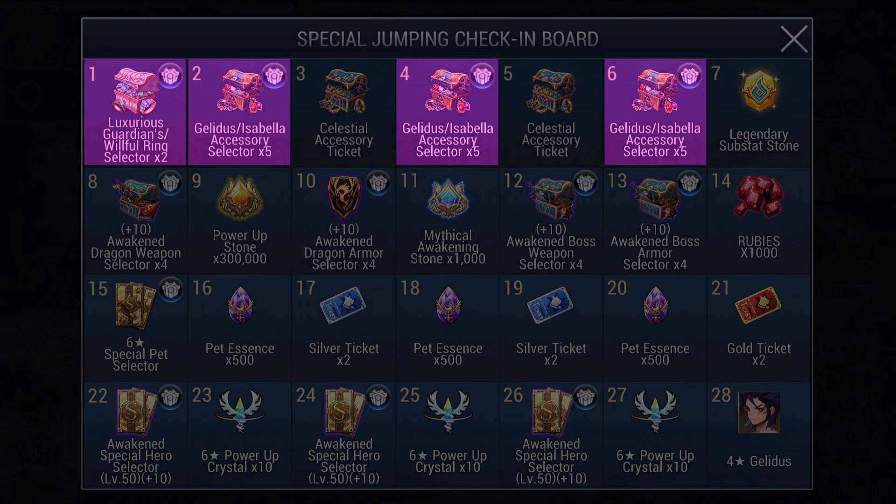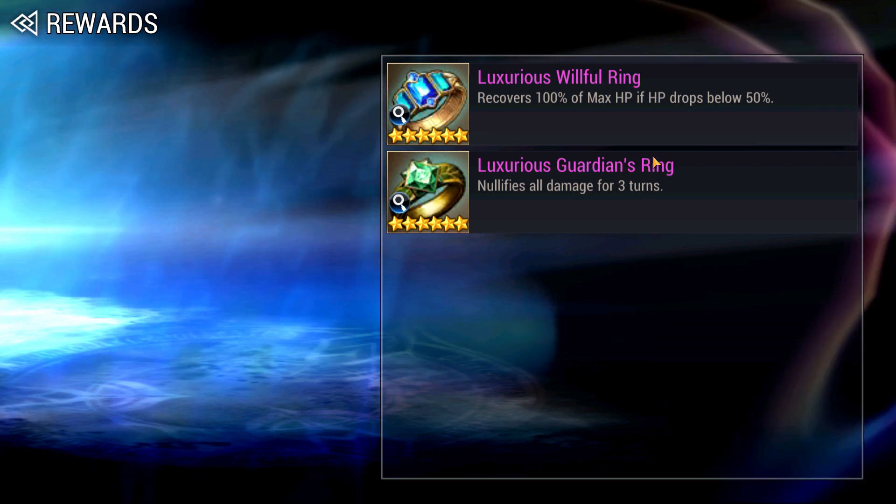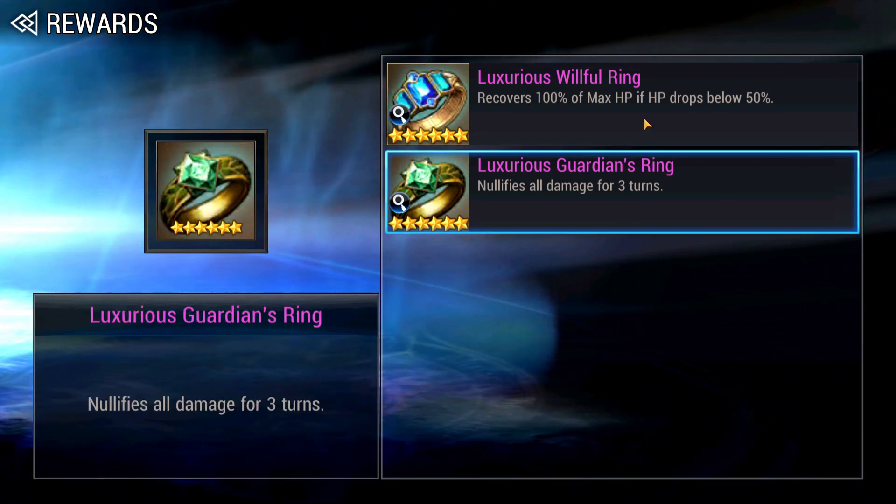Without further ado, let's start off with the first week of Accessory Selectors. It's quite strange to put Accessory Selectors first because we always had Hero Selectors in the first week, but anyway, you will be given 2 Special Accessory Selectors and 15 Galidus Isabella Accessory Selectors. If you have watched Volume 5 of my Beginner's Guide series, you will know why I'm going to make the following choices. For the Luxurious Special Accessory, you should pick 1 Guardian Ring and 1 Willful Ring.